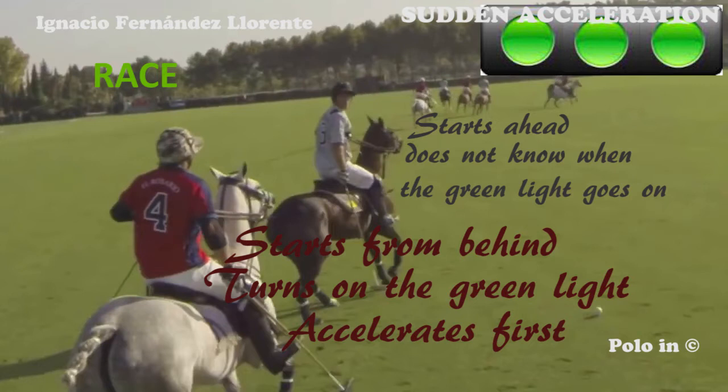The two players are ready and preparing to start a race. Whoever has the ball usually starts from behind and turns on the green light. The opponent who is marking does not know when the green light goes on. The player with the ball is attacking and uses an explosive acceleration with his horse to overtake his rival and advance alone with the ball.